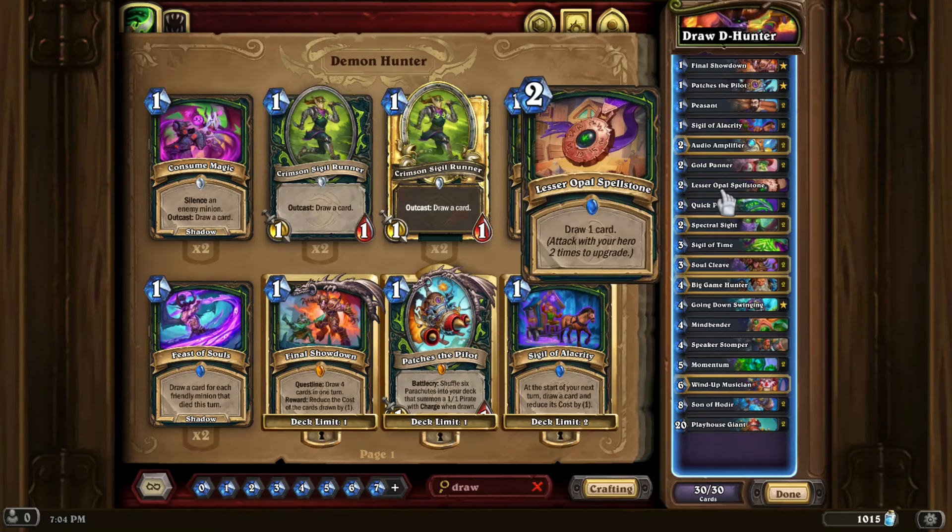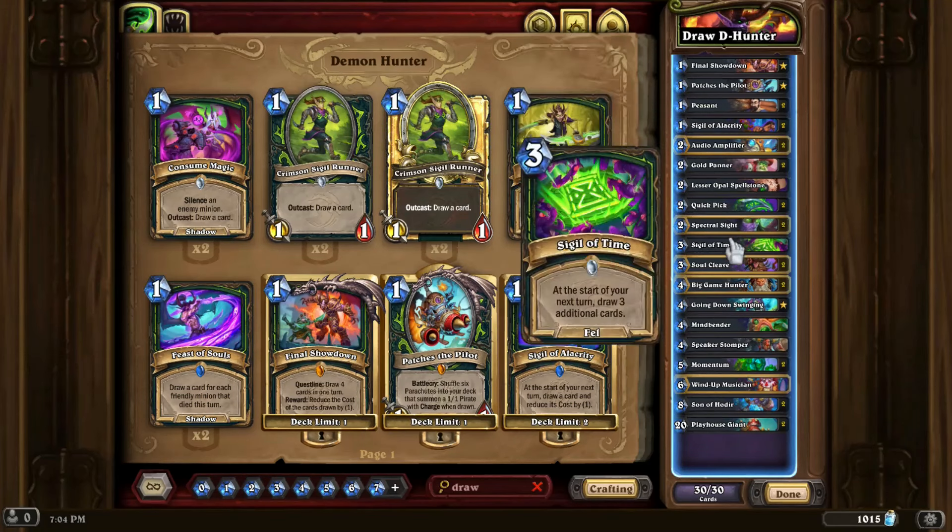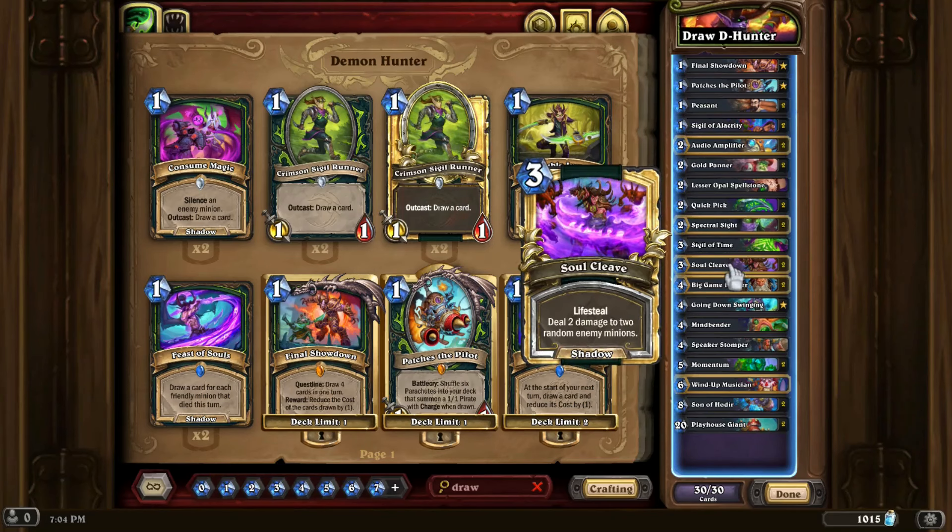There are lots of cards that basically draw you cards. Since the deck wants to draw a bunch of cards, you need a lot of ways to draw them. One of the cards that is really important and is in the glue category: Audio Amplifier is great, since you're going to be drawing a lot of cards — the fewer cards you burn, the better. You also need some forms of interaction, like some Soul Cleaves to not only gain some life, but deal with boards.